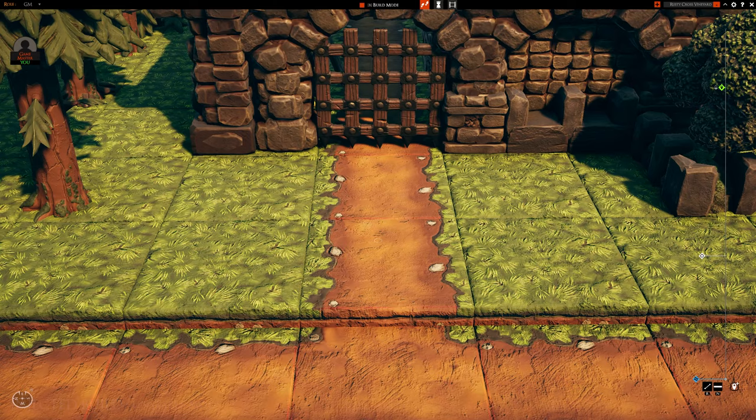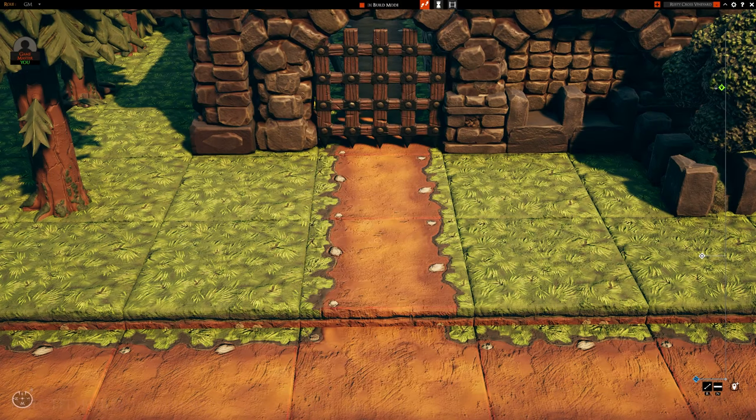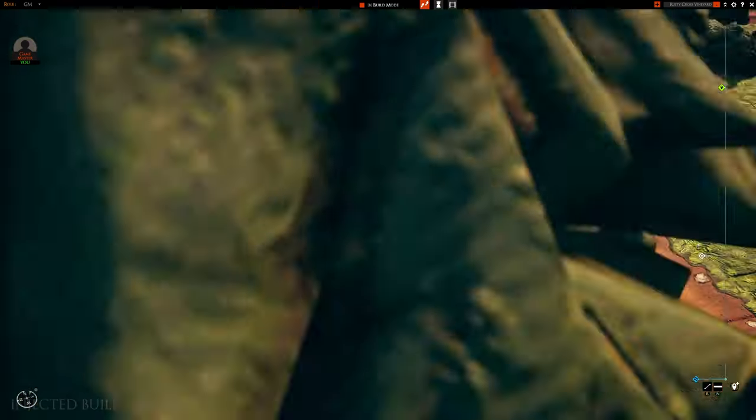With the latest update, you can now toggle a compass in the game settings and you're able to fully move it around your screen — even off-screen — but as the position resets each time you launch Talespire, at the moment it's not an issue of losing your compass because you moved it off screen. You can also choose to set where the north is pointing as a game master and it will change it for all party members. This will be saved.